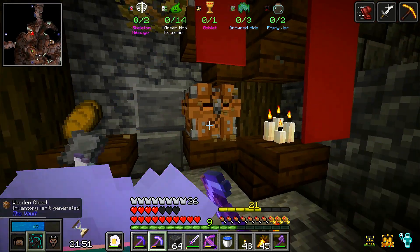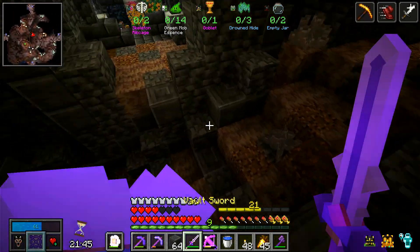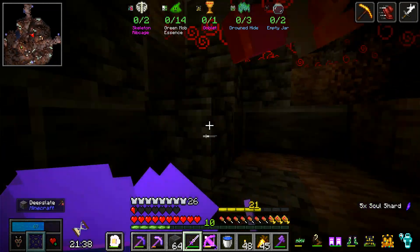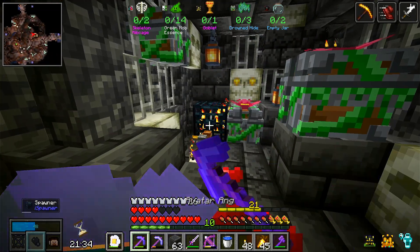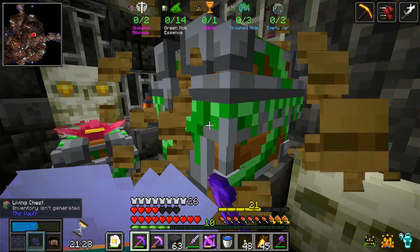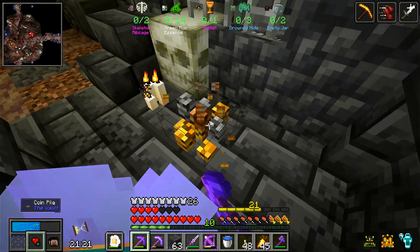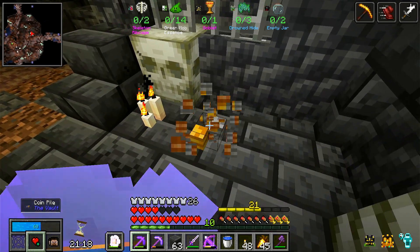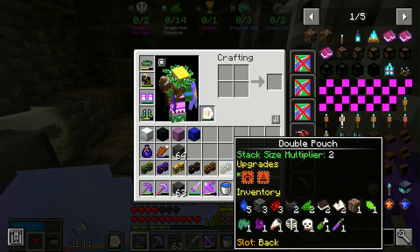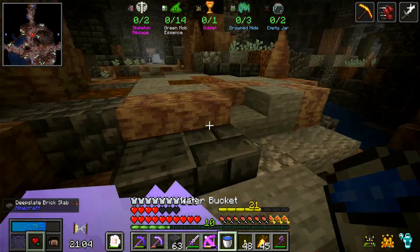We should be able to get that one — not that one, one more. We were able to do it! Come on, give me the drowned hide — that's what we need. Honestly the goblet should be a little bit easier because we have bonus kill on it. 'Should be' is the keyword. Only one drowned, only the single one.